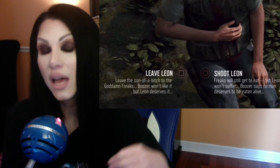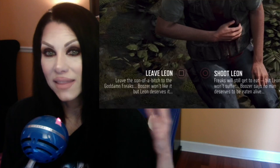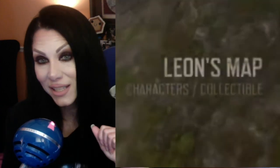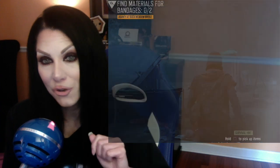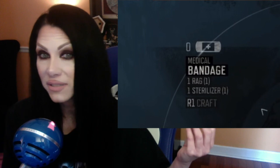Deacon leaves Leon, and even though he leaves him, Boozer puts him out of his misery - but Boozer is not happy about it. Even though the outcome might have been the same, it's different in how Boozer feels about you afterwards because you didn't do the humane thing. There are also optional jobs and missions in this game. We pick up our first collectible, Leon's map, and our first objective is to find crafting items and materials. It is imperative to your survival to search as much as possible and scavenge the environment.